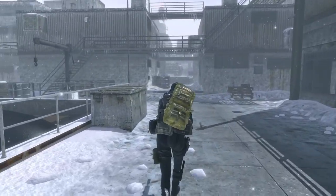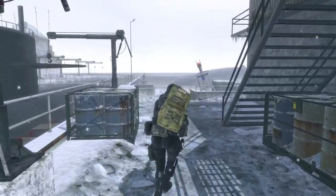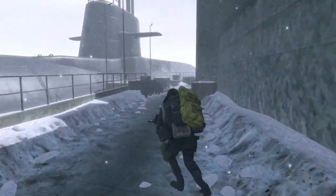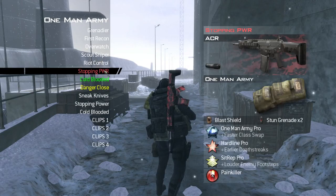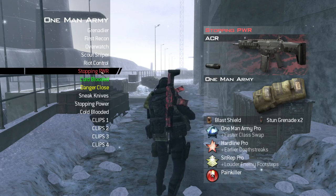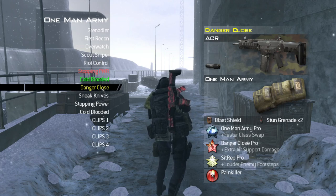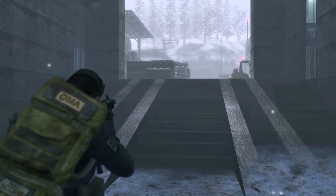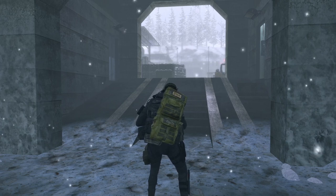Hey everybody, welcome back. In today's video we're going to be showing off the power of One Man Army. It's typically associated with danger close noob tubing strategies, but there's so much more you can do with it. I'm going to be showcasing how you can use different perk twos to vastly change your playstyle all in one life. I have stopping power, cold blooded, and danger close, which all have their own uses and I can swap between them on the fly. I'm also going to be using one of Call of Duty's most powerful guns, the ACR.